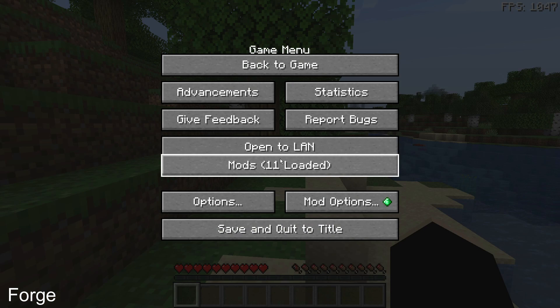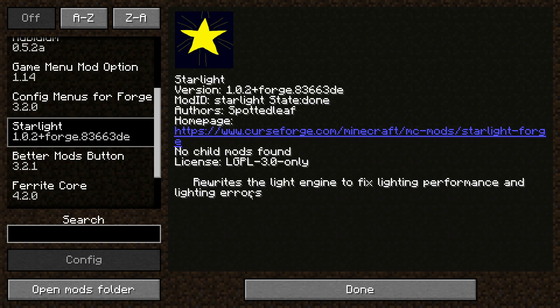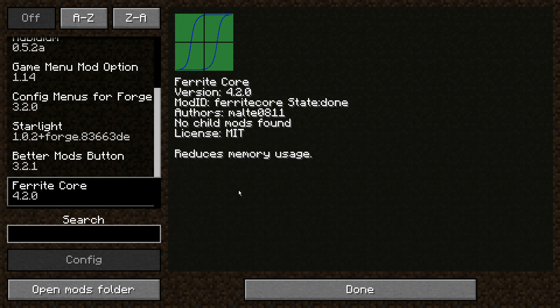The next Forge FPS mod is Starlight, which — just like the Fabric version — rewrites the light engine to fix lighting performance and lighting errors. Pair it with Rubidium on Forge for 1.18.2. Also get Ferrite Core on Forge, which reduces memory usage and provides RAM memory optimization for your Forge game.